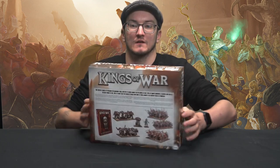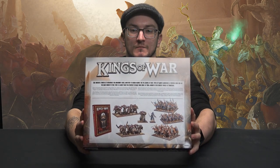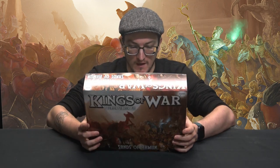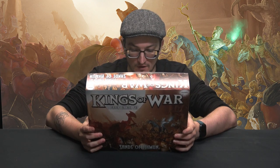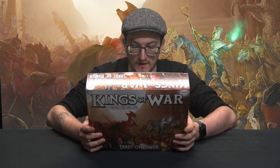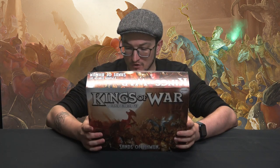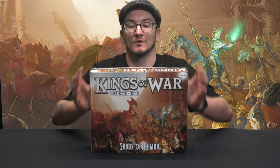First of all, I'll give you a quick show of the contents at the back there — I'll run up the images on screen as we go through them. You get a whole heap of infantry for both the Empire of Dust and the Ogres, multiple different ways of combining them. You've got your boomers for your Ogres, and within the Empire of Dust you've also got your cavalry as well. So there's a lot in here to really get you started with those two armies.